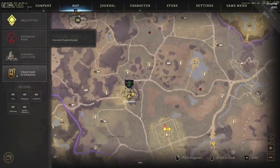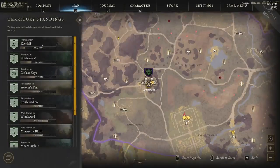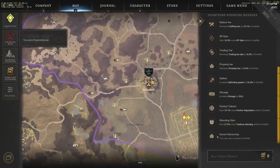A lot of people ask how do you buy a house in New World. You go to your territory standing — hit M for your map and click territory standings. I'm level 27 territory standing in Everfall right now. On the bottom right you can see all the bonuses I've accepted, including house ownership. I believe house ownership unlocks at level 10 territory standing, though most houses require level 15 in that territory before purchasing.